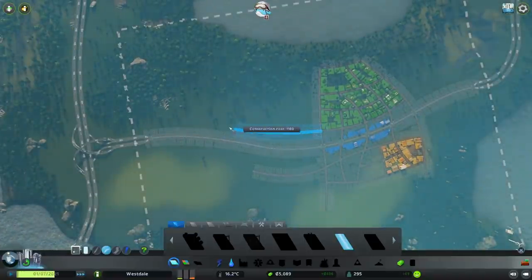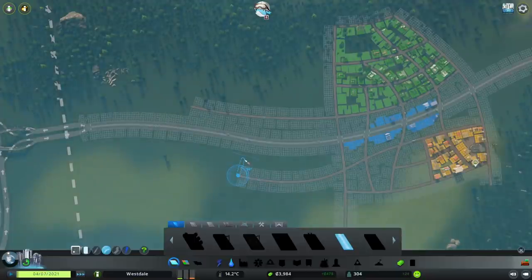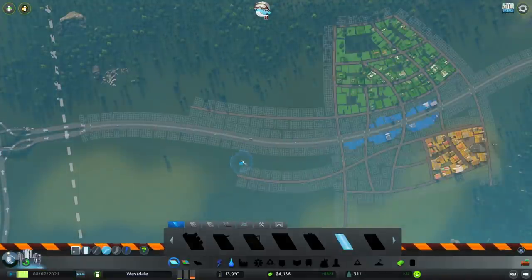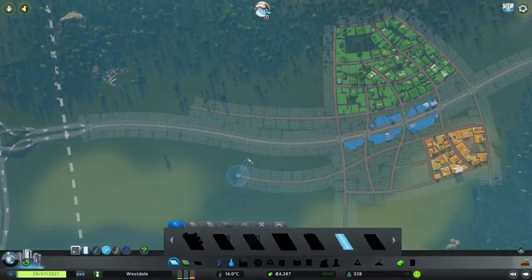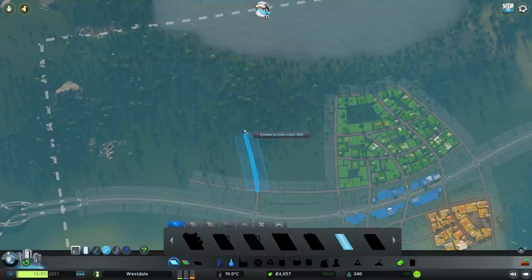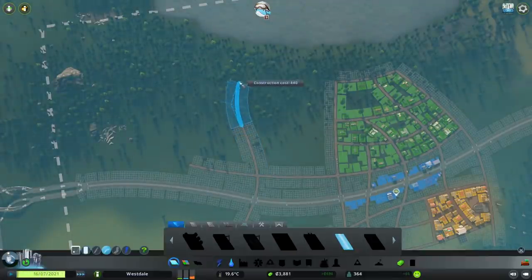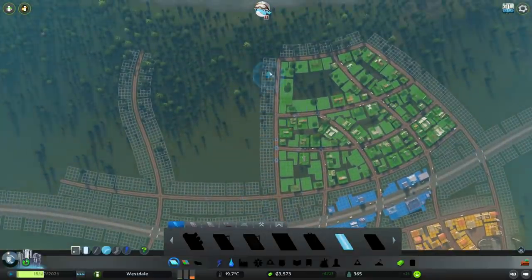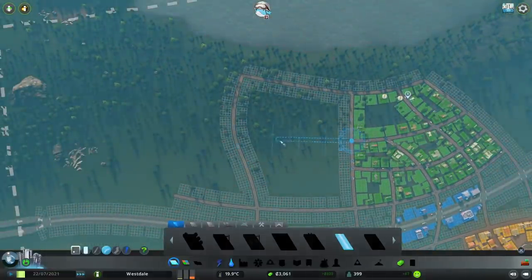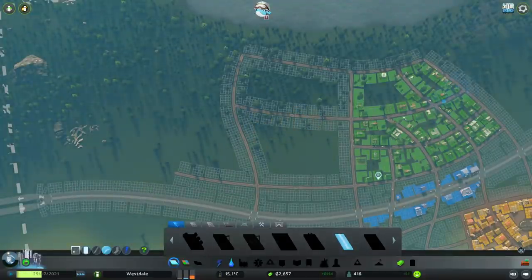That looks decent. I would like to connect from here. Let's turn off the snapping — I want a curve. Turn on snapping a little. That's not a nice curve, but it should suffice. Three grand, still in the positive — that's what you want in the beginning. We'll go for a large curve. Actually we'll chop it down — these are the main roads right here.